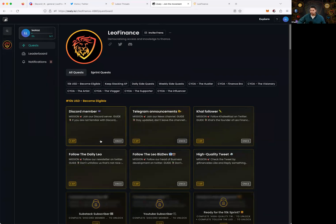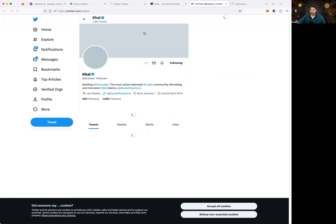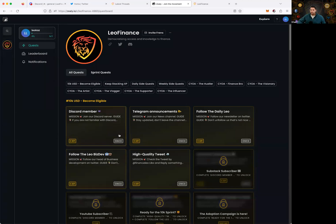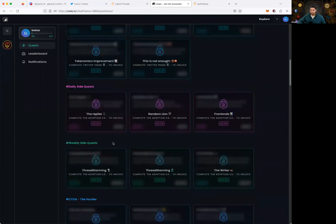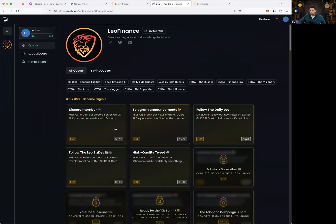Let's rapid fire through some of these. There's a quest to follow Cal on Twitter — I claim that one. It pulls up and you can see that Leo Finance is in fact following Cal. I just hit a thousand followers too — you can see the Zealy campaign is doing its work. I think I was at 900 before the campaign began. Notification: 'Cal follower claimed successfully.'